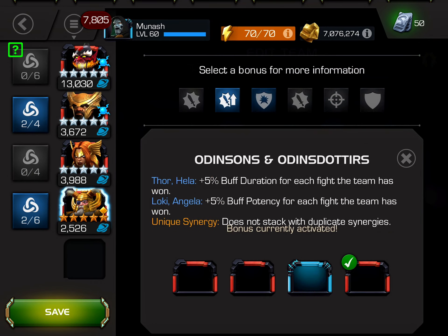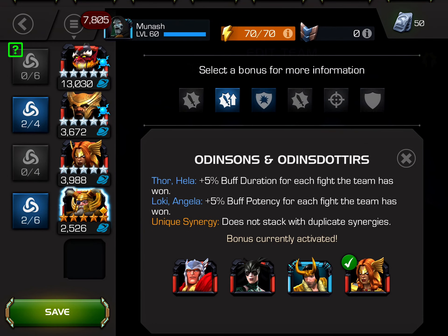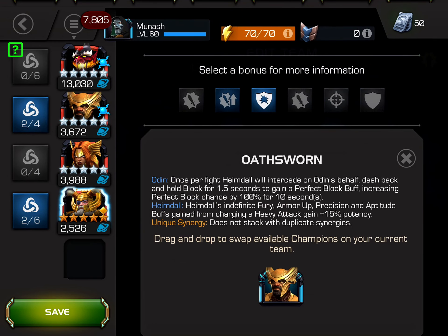For those of you who don't know, Odin has 3 pre-fight abilities where he allows any champ who goes into the fight to start with a permanent buff. The first one is aptitude, increasing potency of fury, armor up, and precision buffs by 13%. The second one is a protection buff which prevents you from losing more than 80% of your max health from a single source, unless it's a special 3, which will also remove the buff.